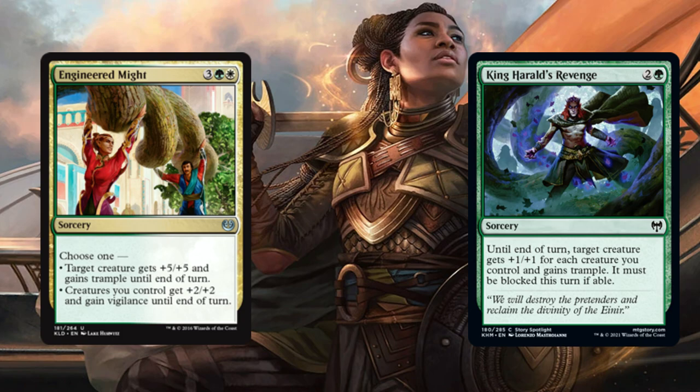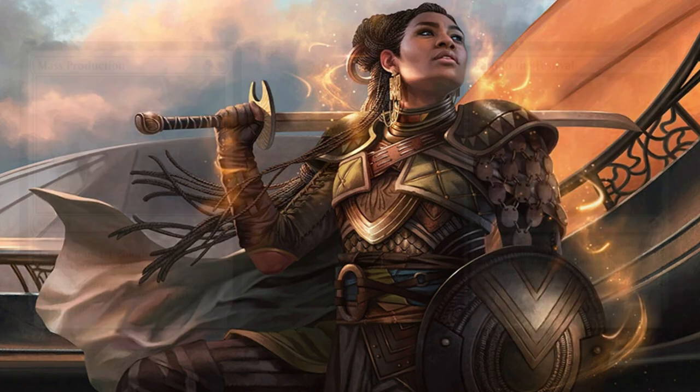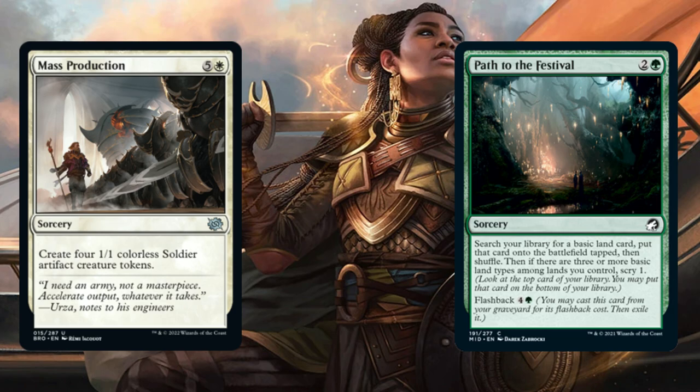Engineered Might and Khenra's Eternal. For Engineered Might, you choose one of two options: target creature gets +5/+5 and gains Trample until end of turn, or creatures you control gain +2/+2 and Vigilance until end of turn. For King Herald's Revenge, until end of turn, target creature gets +1/+1 for each creature you control and gains Trample, and it must be blocked this turn if able. Mass Production creates four 1/1 colorless Soldier artifact tokens. For Path to the Festival, you search your library for one basic land, put it onto the battlefield tapped, then shuffle. If there are three or more basic land types among lands you control, you Scry 1 — and it also has a Flashback cost of 5.